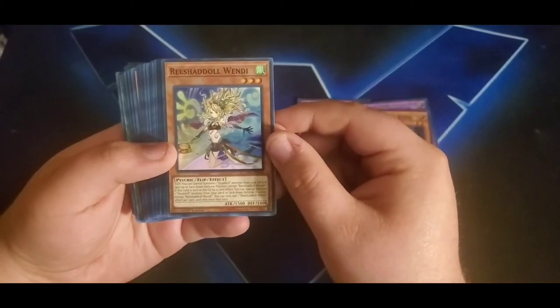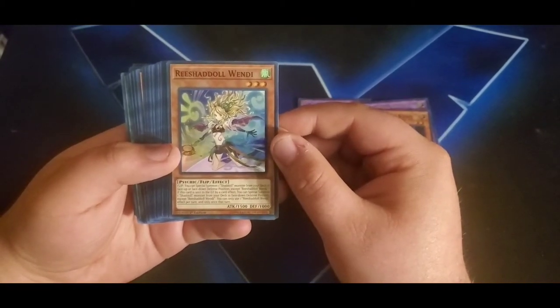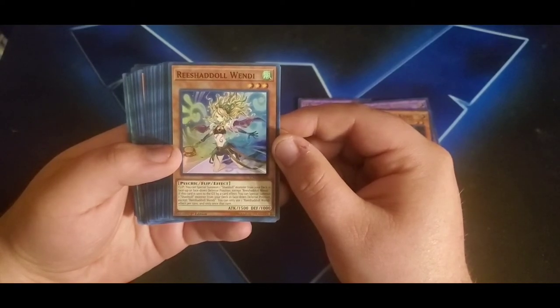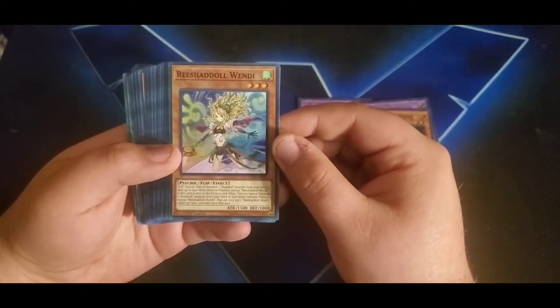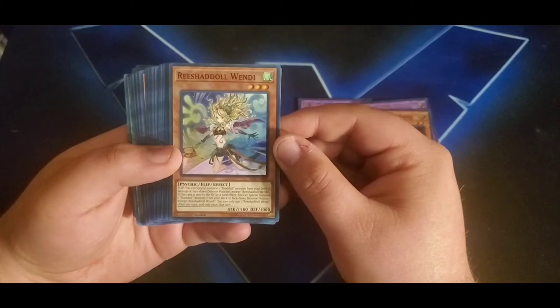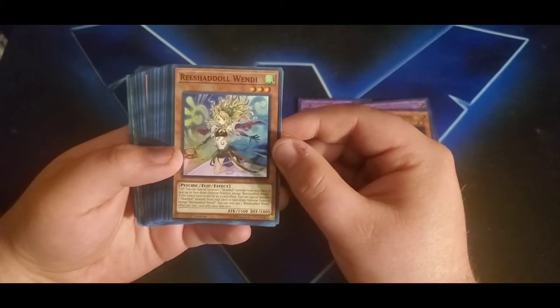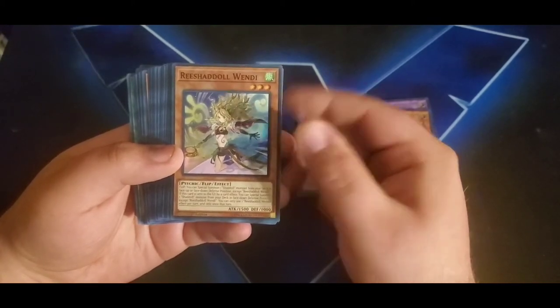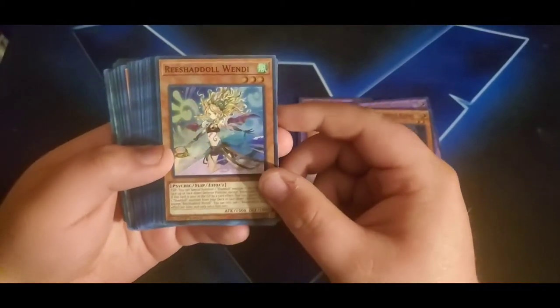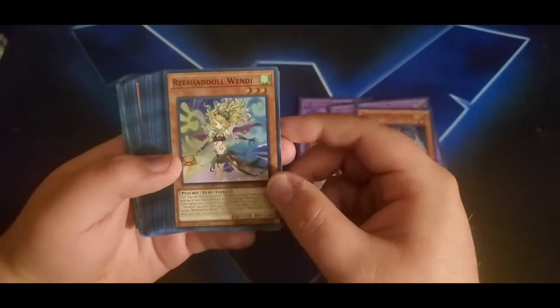Then we have Rishadoll Wendi — another new one I believe. Flip effect: you can special summon one Shadoll monster from your deck in face-up or face-down defense position, except Rishadoll Wendi. If this card is sent to the graveyard by a card effect, you can special summon one Shadoll monster from your deck in face-up defense position, except Rishadoll Wendi. You can only use one effect per turn. The artwork on this is beautiful — a really nice super rare.